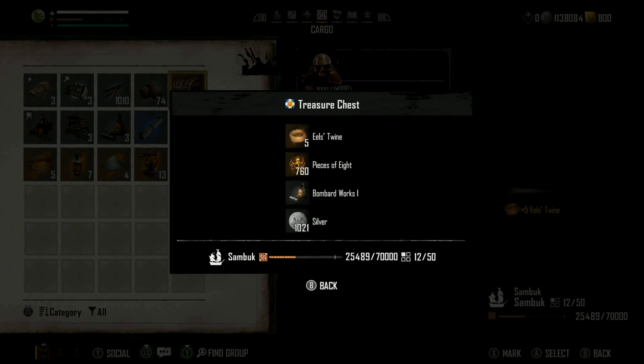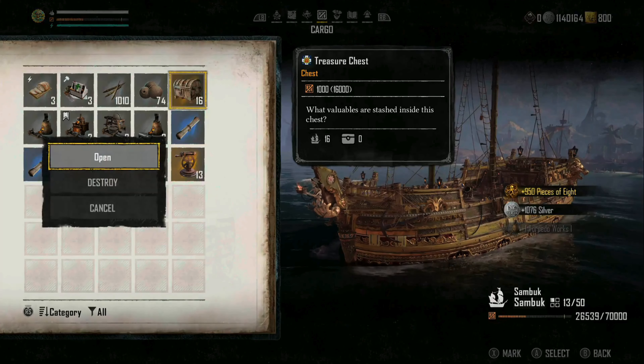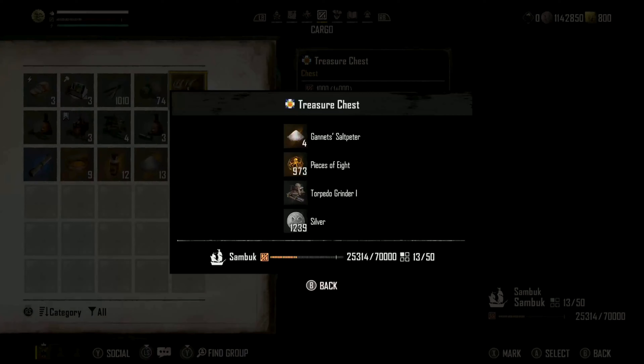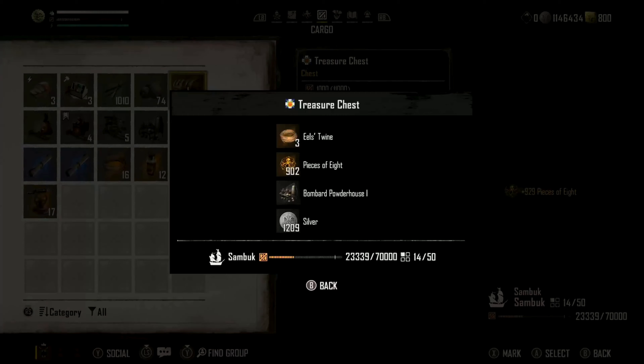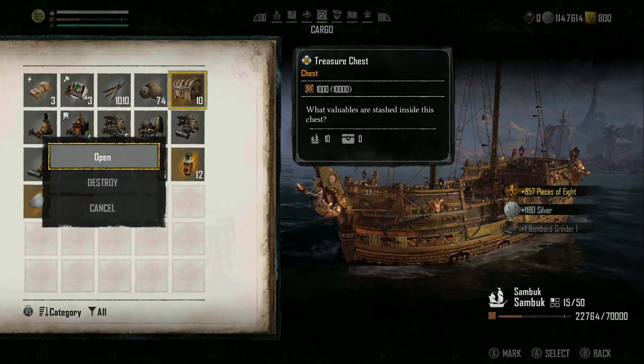Continuing on, we got five Eel's Twine, more pieces of eight, and another Bombard Works. Then another torpedo furnace and more twine, followed by Worm's Breath, pieces of eight, and torpedo works. We got another furnace, salt pepper, and pieces of eight. If you're looking for rare materials to upgrade your ships, this bounty contract is clearly paying off. Next up: another torpedo grinder, more pieces of eight, a torpedo furnace, more twine, another torpedo grinder, more twine, and a Bombard Powder House — the first one of those we've seen — plus a Mechanism and a Bombard grinder. That leaves just 10 more chests to open.